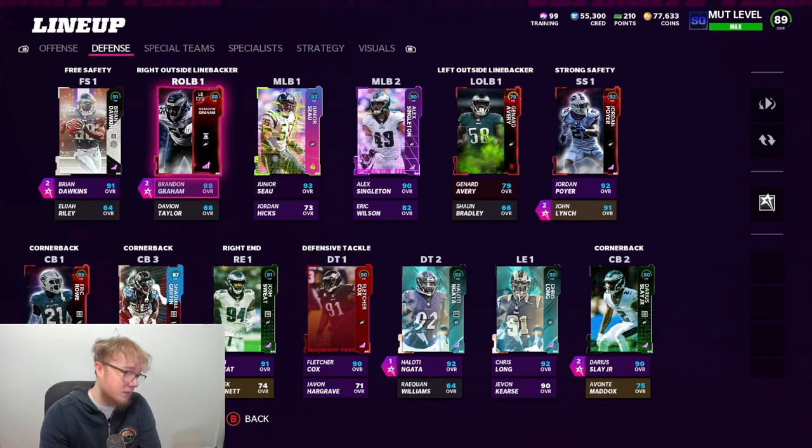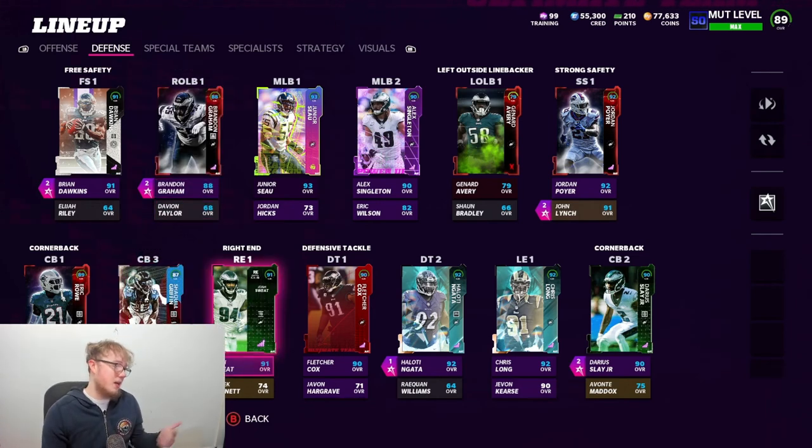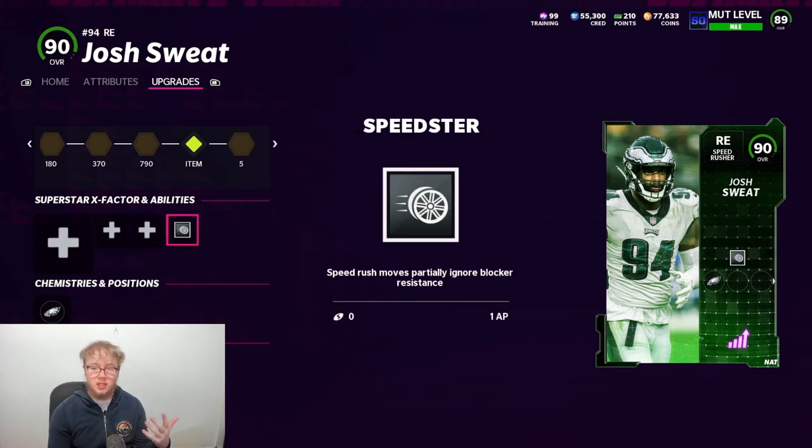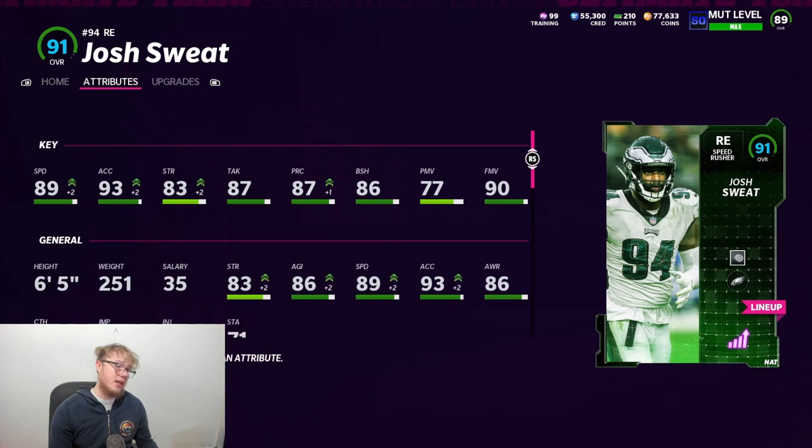Do I recommend getting this Josh Sweat card? Look, I'm never going to say you have to get any of these cards immediately unless it's a game-changing card. You don't have to get this guy — we have so many defensive linemen. But I would say: if you're looking to get another speed guy off the edge, he's definitely the guy. 89 speed, six foot five — he's pretty nice. I haven't used him yet, but he looks worth getting. We're going to try him out tonight, testing out some of these new defensive abilities and flipping around the defensive lineup.